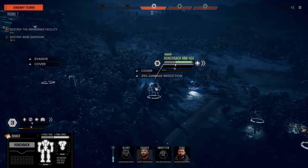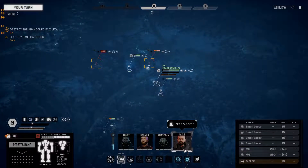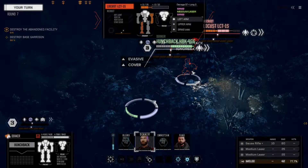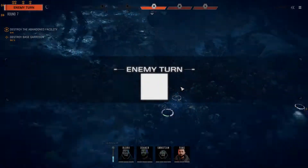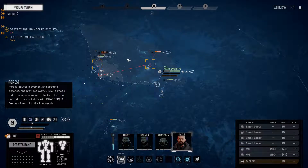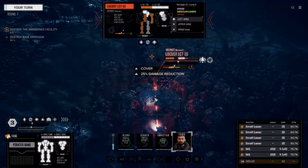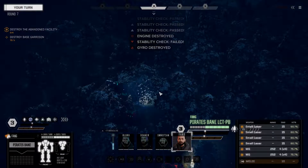The other Locust gets one hit in on the Hunchback. Given how poorly you've been performing with your weapons, I think it's time you hit something. Decker goes for a physical attack - targeting for physical attack. Made him unsteady, his evasion is gone. That gives Fang all the opportunity he needs to wipe this guy off the face of the earth. Tango down.